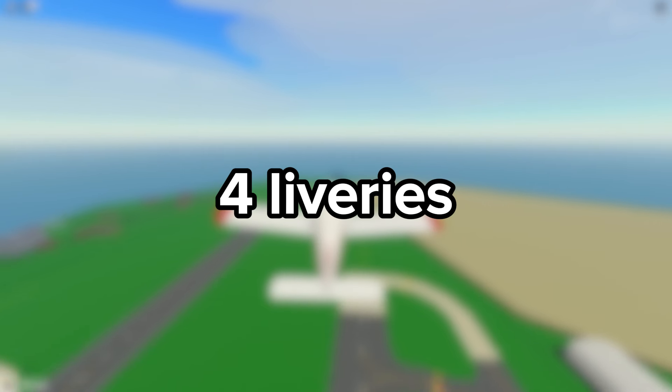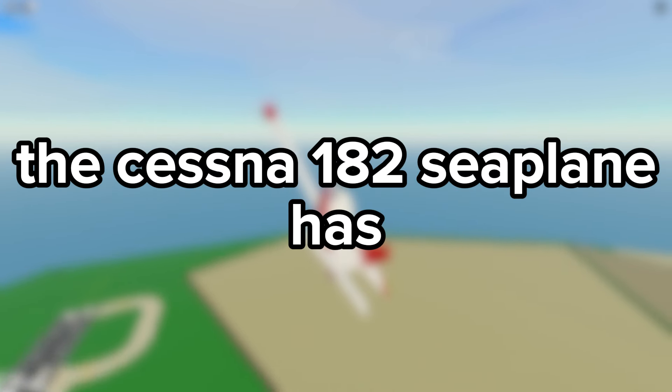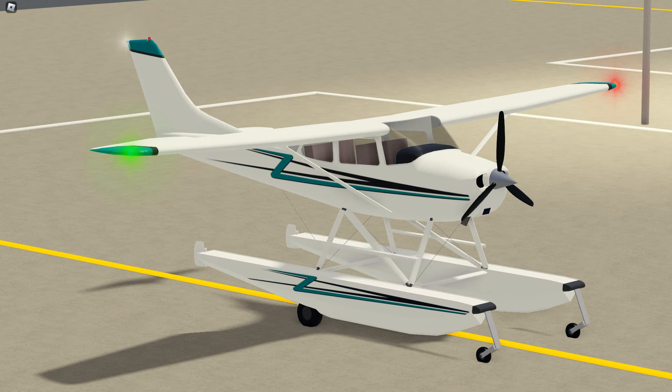The Cessna 182 has 4 liveries including Black and Green, Blue, Red, and White. The Cessna 182 seaplane has 4 liveries including Flame, Red and Gold, Turquoise, and White.